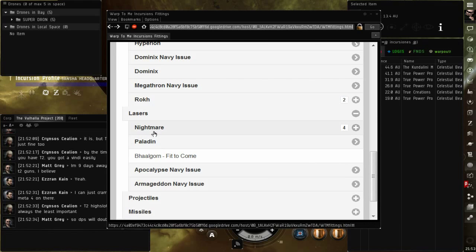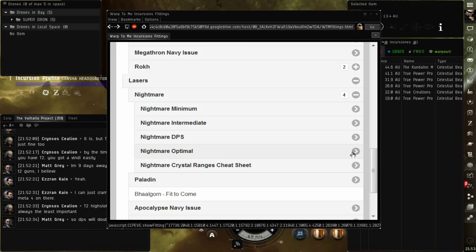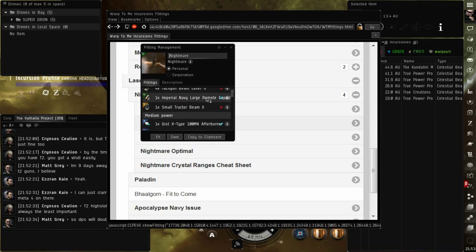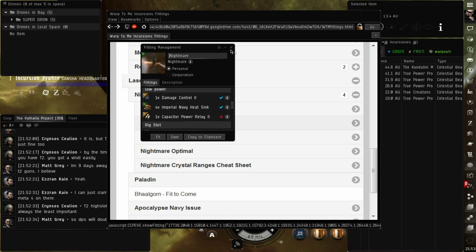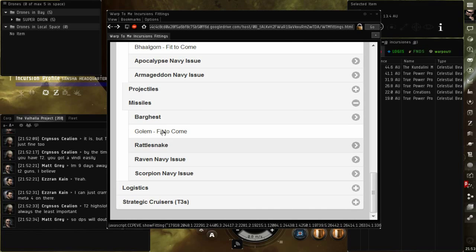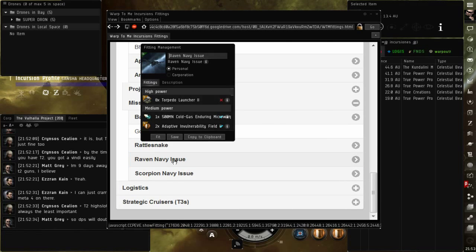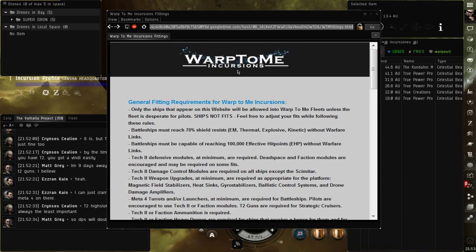De lasers, pues tenemos la Nightmare — puede ser la Optimal. Aquí tenemos el fiteo de la Nightmare. De misiles, pues tenemos la Golem, tenemos la Raven Navy Issue. Habíamos hablado en un video si te aceptan la Raven Navy en Valhalla Project. Aquí podemos ver los fiteos de War2Me Incursions.